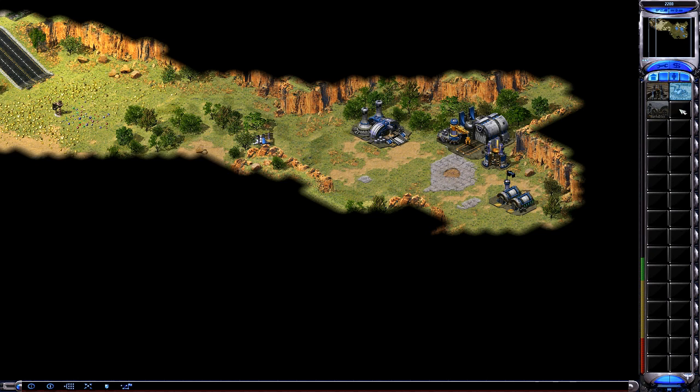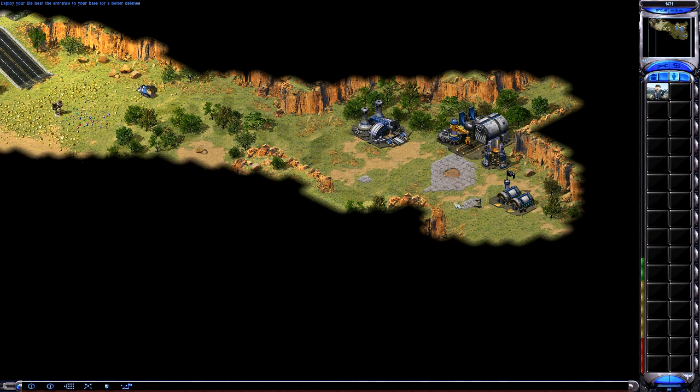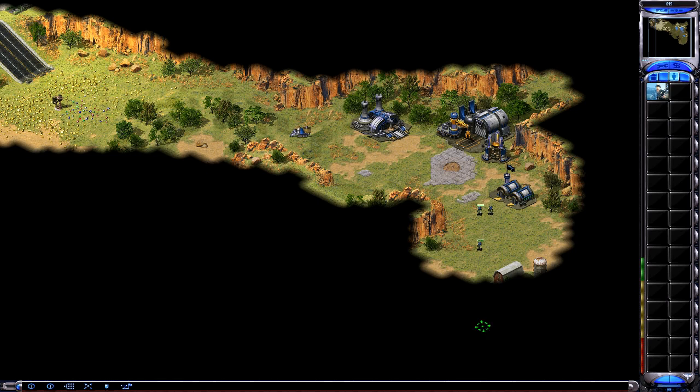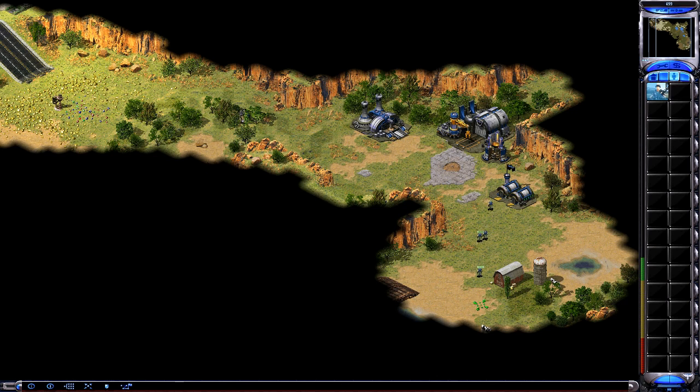On the right-hand side of your screen, you should see a button that looks like a soldier. When you press that button, you will see the different types of soldiers that you can train. Right now, all you can train is a GI. Left-click on the GI to start training him. Left-click multiple times to train a series of GIs. Your GIs can garrison inside many civilian structures. Select one of your GIs, then left-click on the barn to send him in. While garrisoned, your troops are protected from enemy fire. When the structure is severely damaged, all occupants will be ejected.